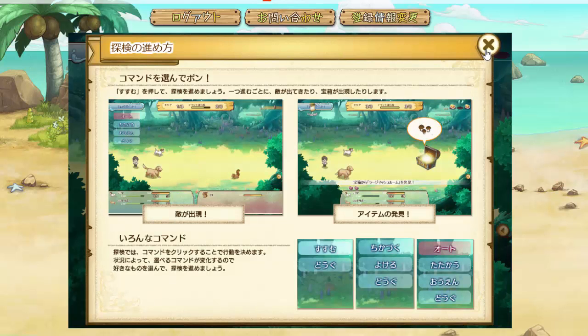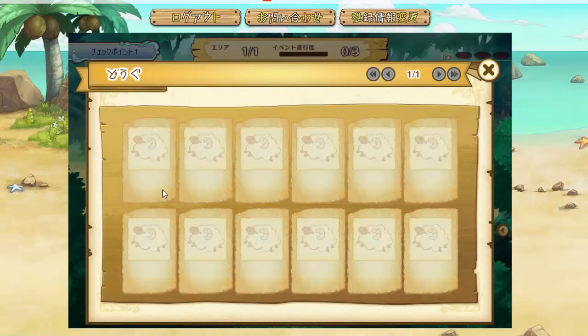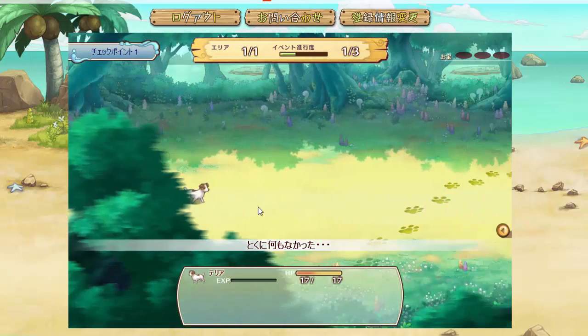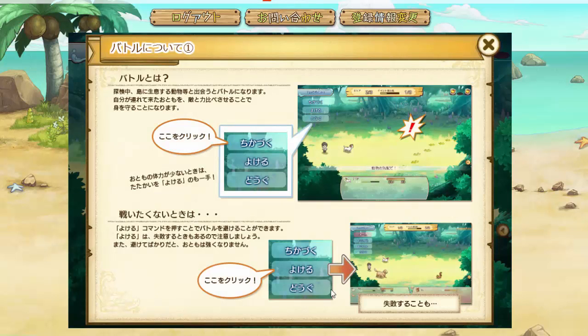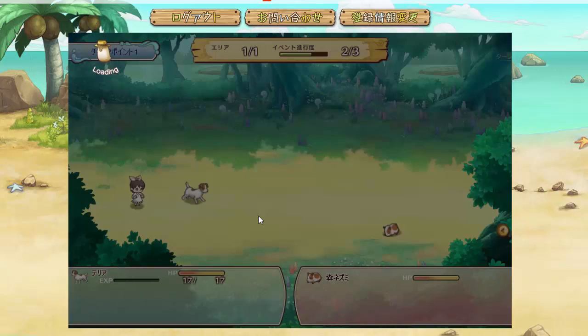This takes us to the exploration screen — this is where it helps to know a little Japanese. Here we are in area one. You can continue or use an item — you probably won't have items at this point, but you can get some through the daily bonus. Continue will move you forward and you'll run into various things. Sometimes you'll find tracks — these can lead to a battle. You'll have a few options: chikazuku means close in on the enemy and follow the tracks to fight; yokaru means try to avoid getting into a fight; and there's also an item option. We want to fight to get experience points and items.